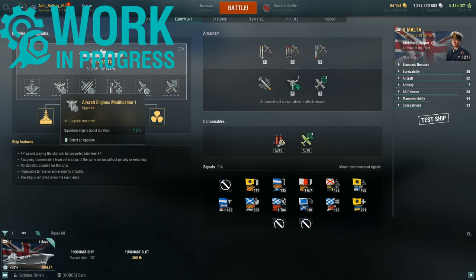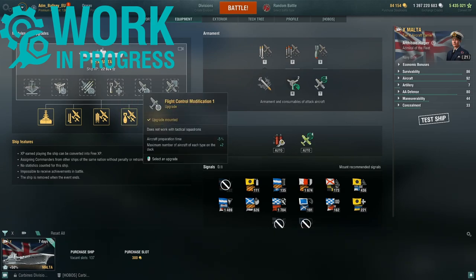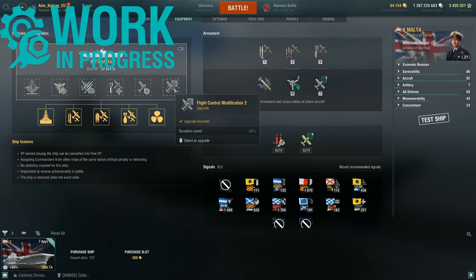The upgrades used are: Air Groups Mod 1, Aircraft Engines Mod 1, Aerial Torpedoes Mod 1, Bombers Mod 2, Flight Control Mod 1, and Flight Control Mod 2.